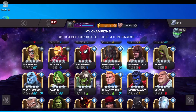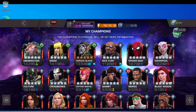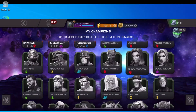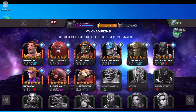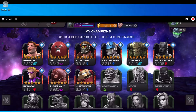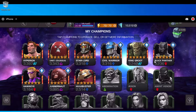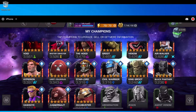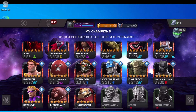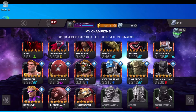For fights 6 through 10, I will use my worst 5-stars, starting at Juggernaut and moving up from there. Fight 6 would be Juggernaut, Hawkeye, and Black Panther. Fight 7 would be King Groot, Civil Warrior, and Star-Lord, and so on until I get to fight number 11.